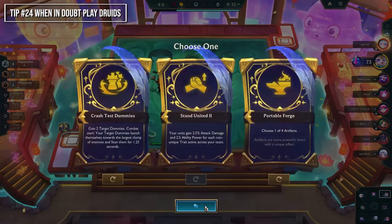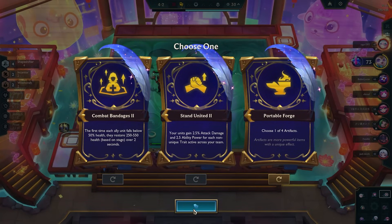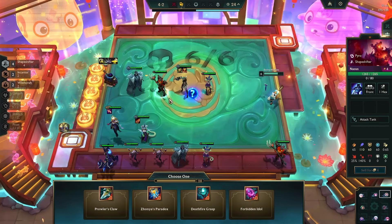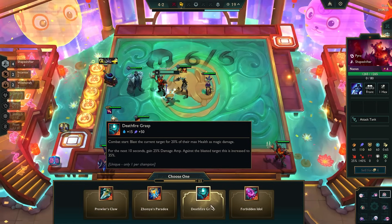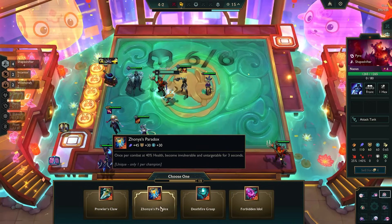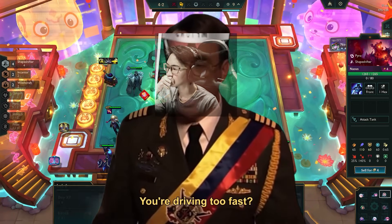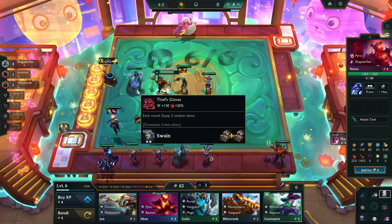Play Druid whenever you want, but it's especially powerful in the mid game. It works best when you have a solid 5-champ comp in early to mid game but nothing great to add at level 6 — in those cases, play Wukong. Some comps have a great 6-champ comp but not a great 7; again, Wukong fits that slot. Even if you have a solid 5-champ comp but don't have all 5 champions, Wukong can fill that slot. Overall, a very solid champion.